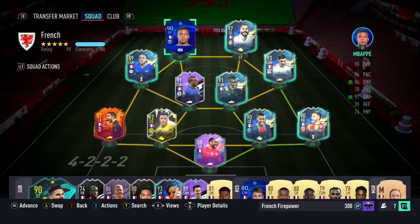I can do my through balls, my volleys, whatever, with Mbappe and Benzema. Obviously this team will vary depending on what you've got in your squad — some of you may have the Cantona, a Pires, or whatever other French icons there are like Henry. You may have Anthony Martial or whoever. It should be fairly straightforward.